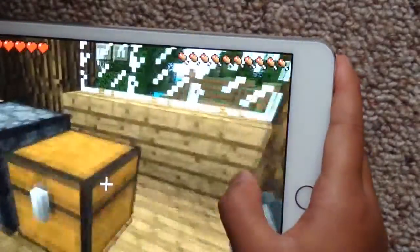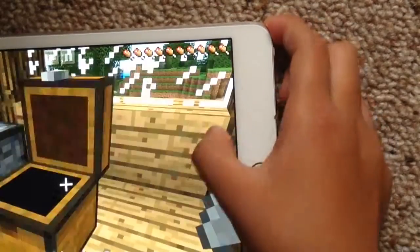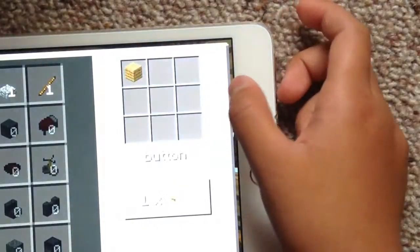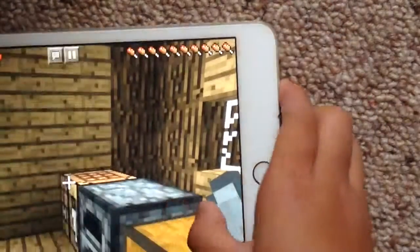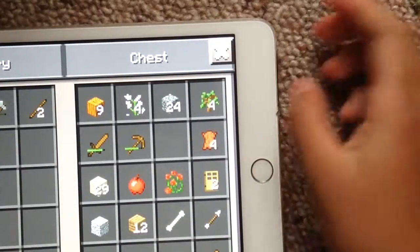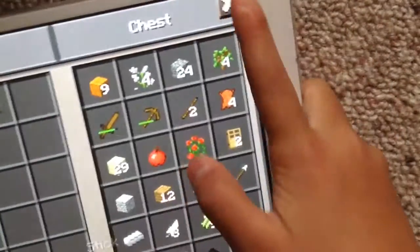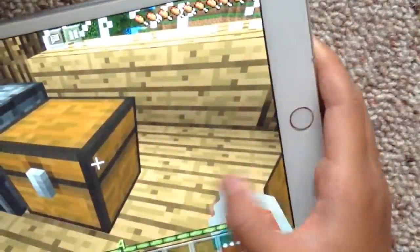I'm gonna make a new axe and we're gonna go chop some trees down. Yeah, that's what I'm gonna do. Let's put the sticks away and move the axe over here — there we go.